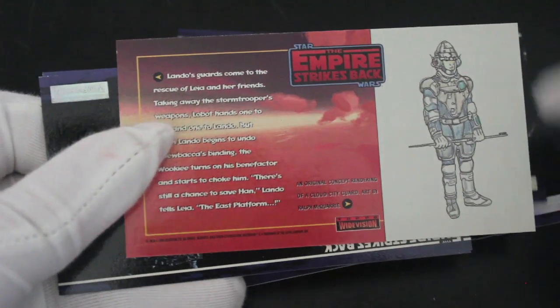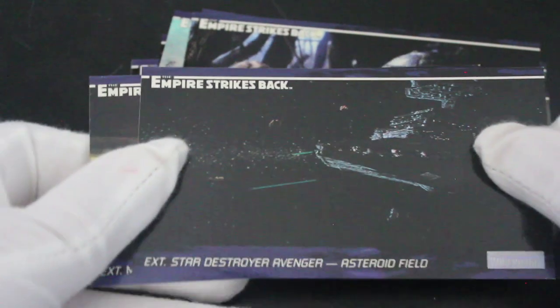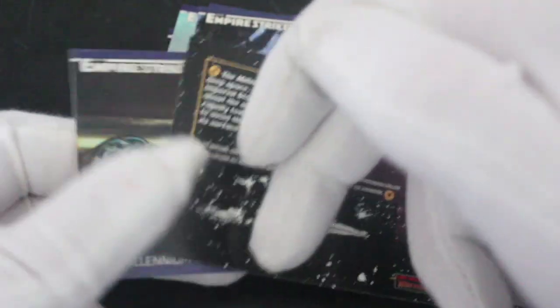Concept art on the back — palace guard, look at that, interesting. Star Destroyer Avenger, asteroid field — and some more concept art on the back of that one as well.